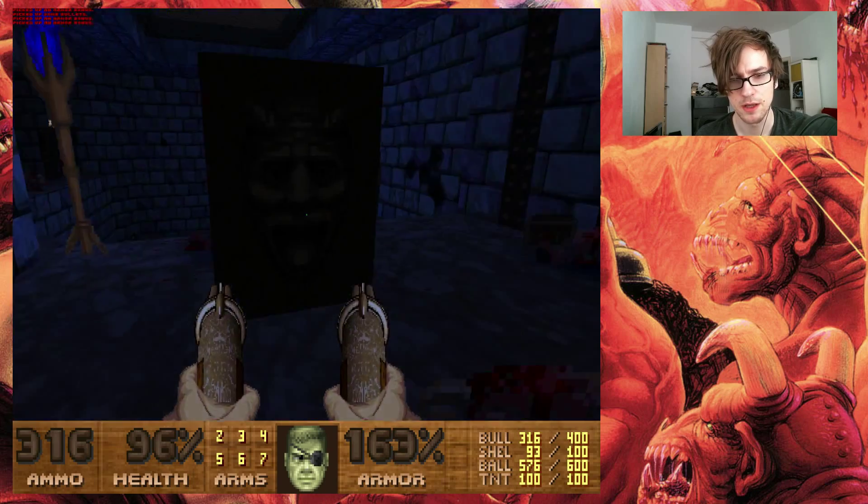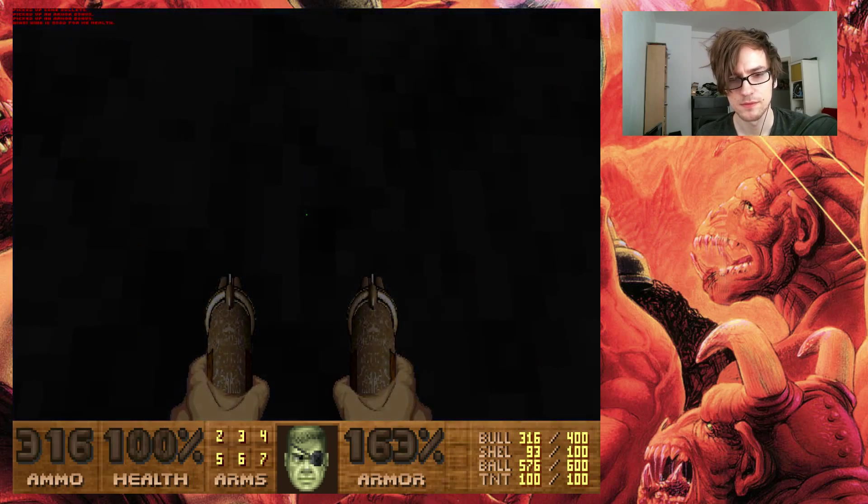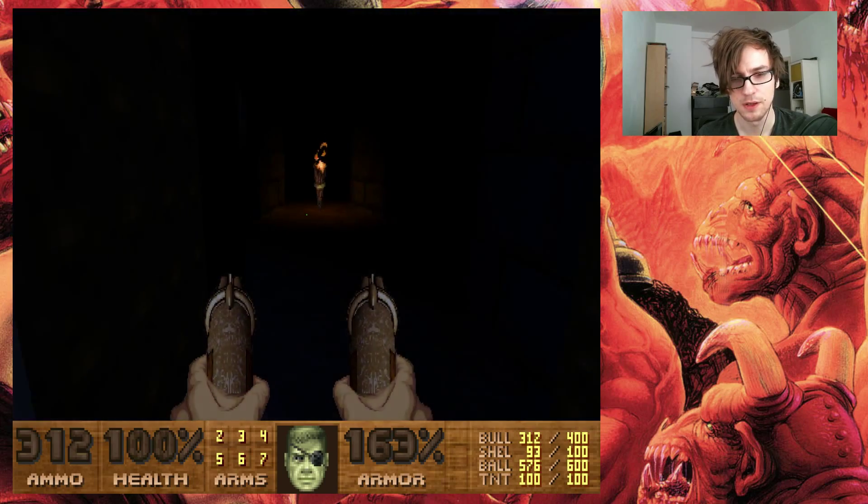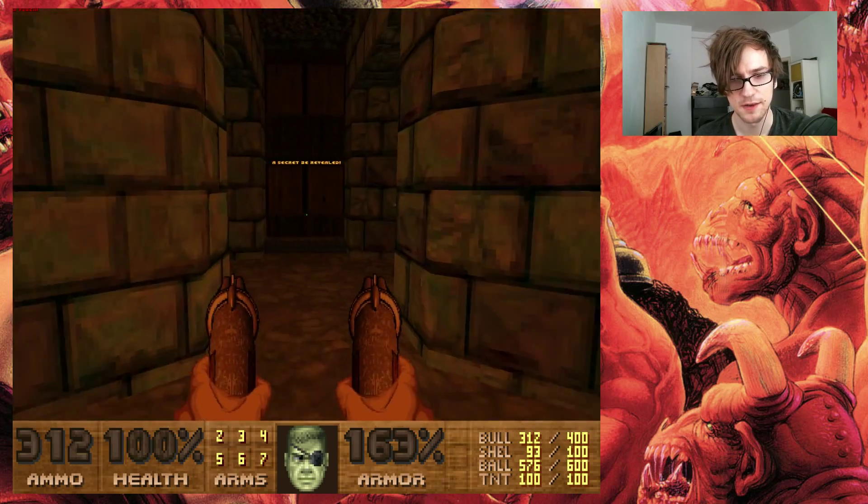Come here! Come and get some! Shiver me timbers! It's hard to aim with the ballistics. Okay, that's one. Now the rocket launcher is finally usable — that's good. Oh, that's another switch, and that opens that. And it's only for a short time, so let's get running. Okay, now we are here. We can open this, and another secret be revealed!